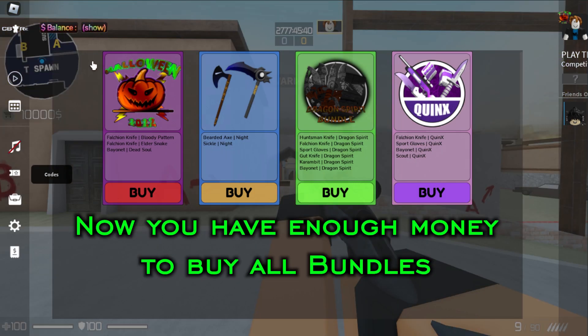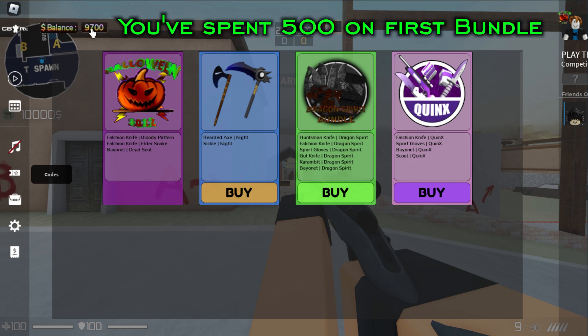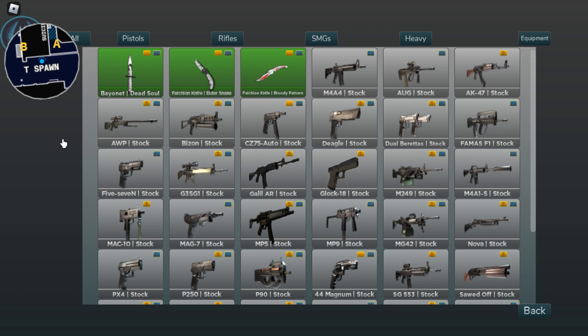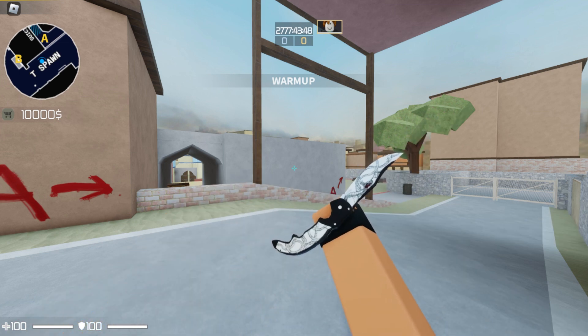Now you have enough money to buy all bundles. Go to bundles. You've spent $500 on first bundle. Enjoy!